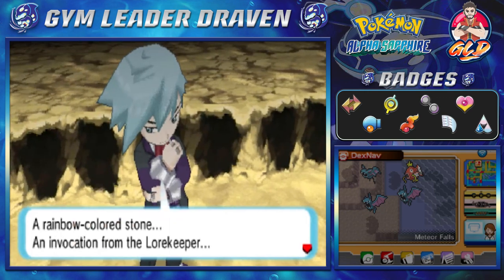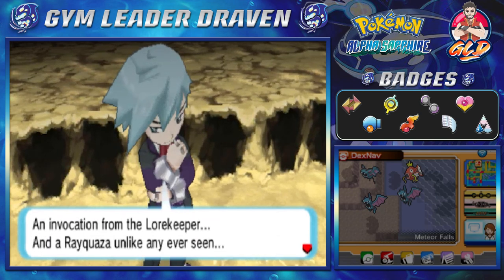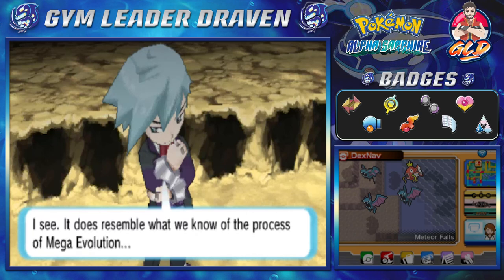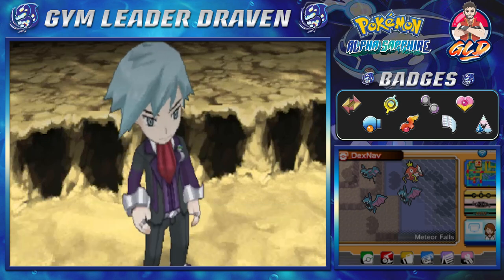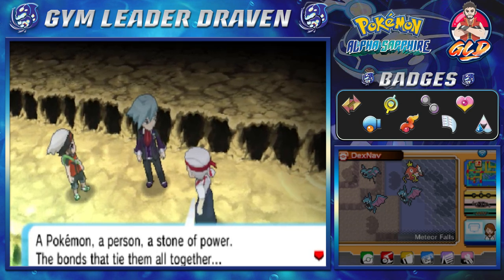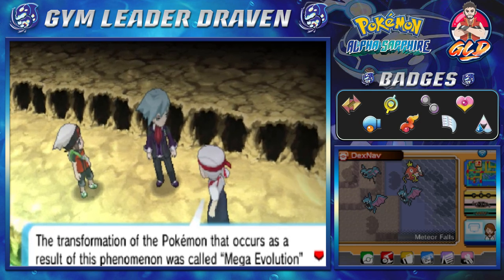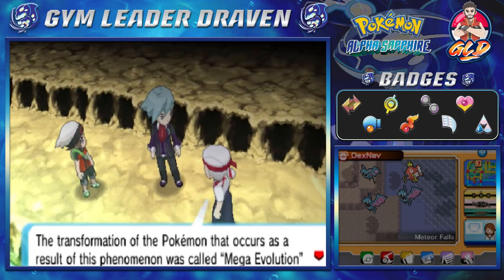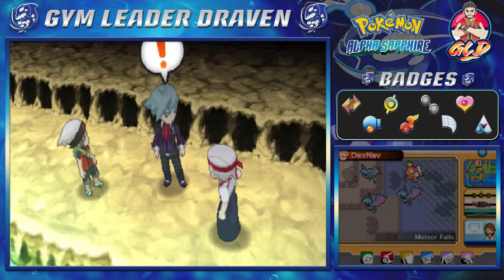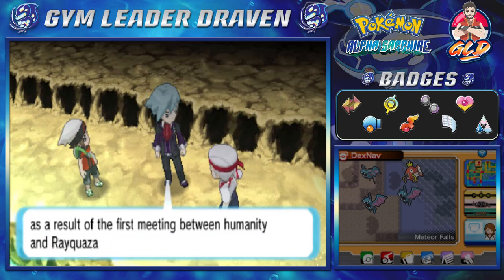Cool pose. A rainbow-colored stone, an invocation for the lore keeper, and Rayquaza unlike any other ever seen. It does resemble what we know of the process of mega-evolution. Yes, it does indeed. A Pokémon, a person, and a stone of power — the bonds that tie them all together. The transformation of Pokémon that occurs as a result of this phenomenon was called mega-evolution by later peoples. So the mechanism for mega-evolution was discovered as a result of the first meeting between humanity and Rayquaza?